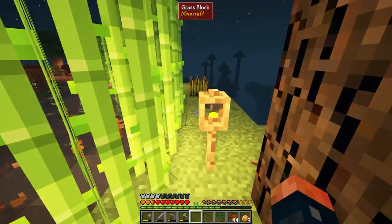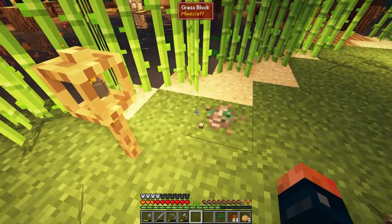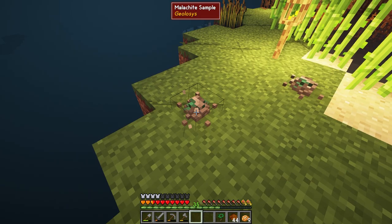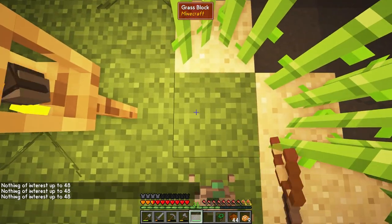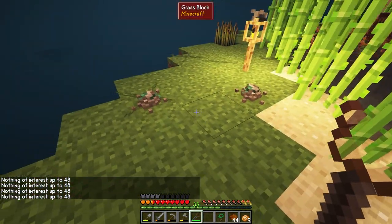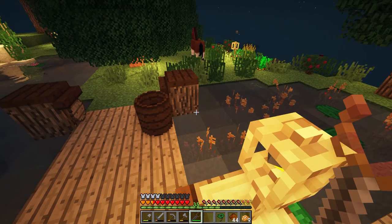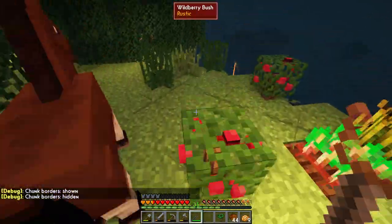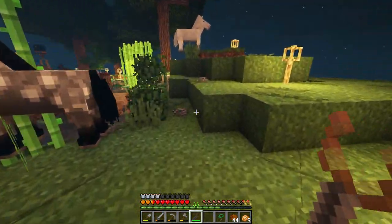Remember how I said don't break the ones that sound like gravel when we first started? That's because technically they are samples, and if you broke them early on you would not be able to find those ore deposits. Knowing that a sample is here, using the dowsing rod we can look down and see if there's any ore underneath. You can hit F3+G to pull up chunk boundaries — usually the ore is within that same chunk.